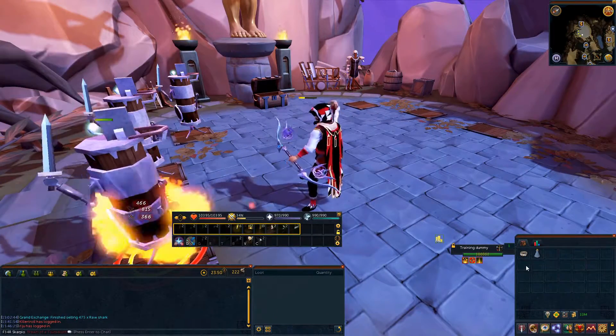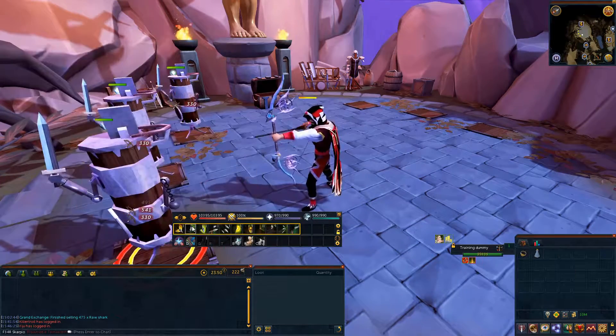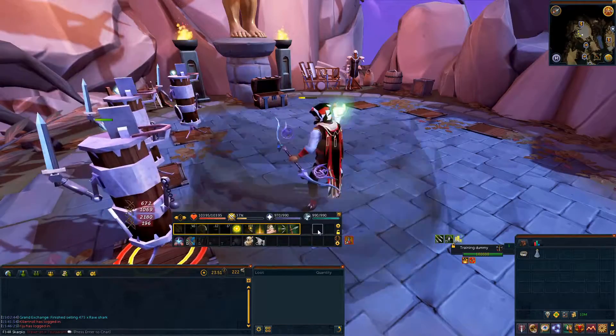To put this as simply as possible: you're going to get to 100% adrenaline, then use sunshine or death swiftness, then use as many thresholds as possible. That's all you need to do.